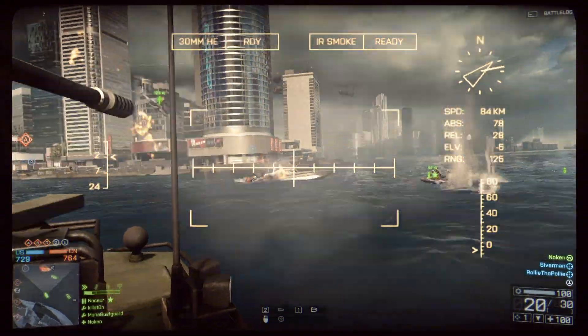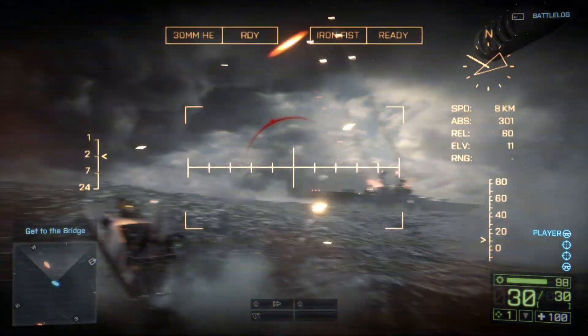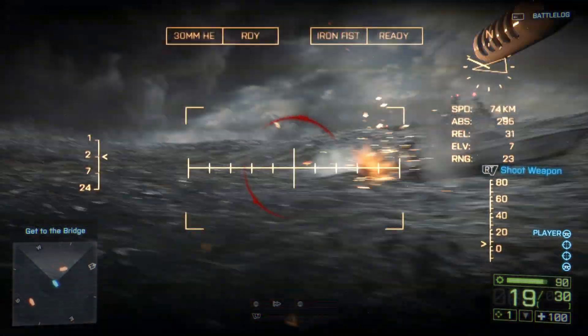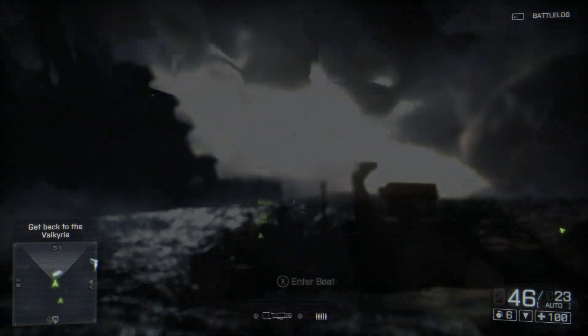A recent feature that we've put in, and you'll see in Battlefield 4, is our networked water simulation. What this means is all players will see the same wave in the same position at the same time. This leads to some pretty exciting cat-and-mouse type gameplay, where you're ducking down and going up, and you can kind of peek around as you drive your boat. It will no longer swim on a flat surface — instead it will be affected by the different waves.